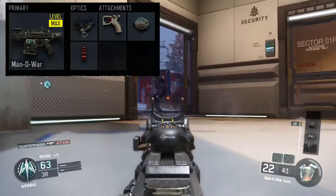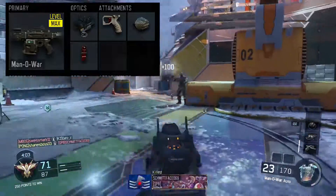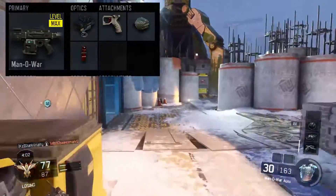Fast Mags allows you to reload fast with the faster fire rate and the Rapid Fire. Also, the Manowar is a pretty slow reload, so I feel that these attachments combat that, as well as a slow fire rate, which is what the Rapid Fire is for.